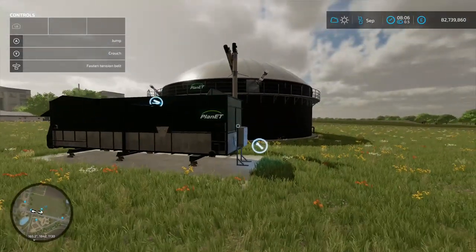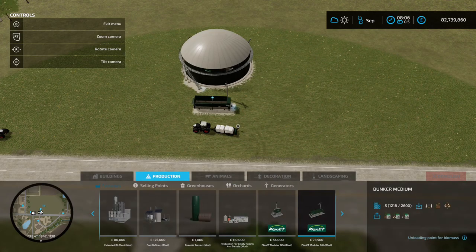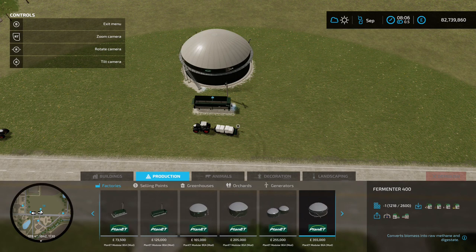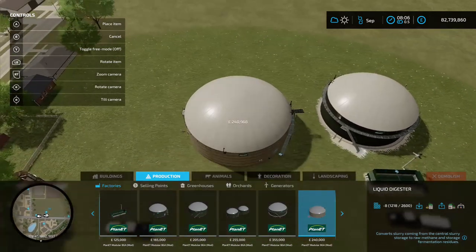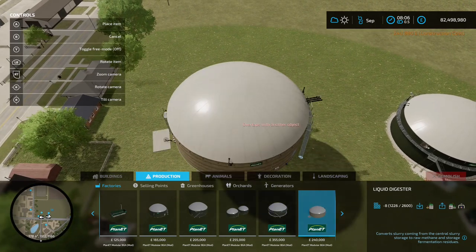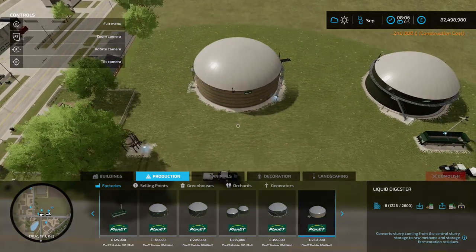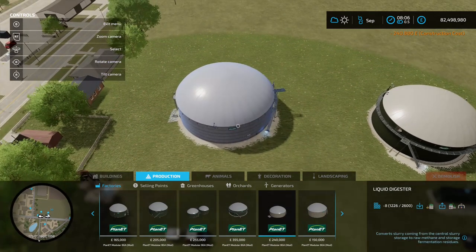Back into the construction menu and productions — we've got the fermenter down now. You've also got a liquid digester option: if you want to do slurry, you can do this separately. If you didn't want to do the original bunker route, you could go down the slurry route instead, so we'll place a liquid digester just down the side.